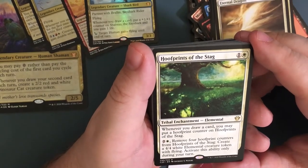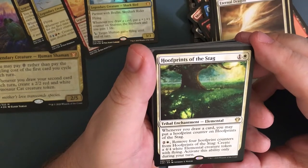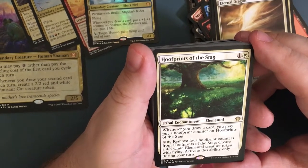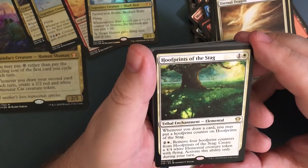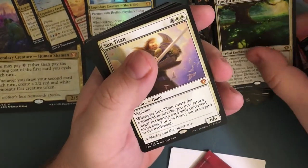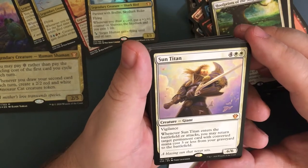Hoof Prints of the Stag — for two, a tribal enchantment elemental. When you draw a card you may put a hoof print counter on Hoof Prints of the Stag. For three, remove four footprint counters and create a four-four white elemental creature token with flying. Activate this ability only during your turn, so you can't sneak that in as a defender at the last second.